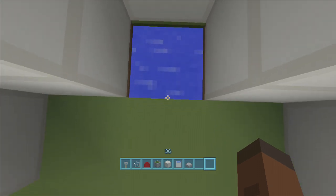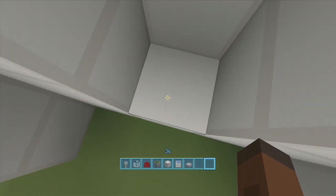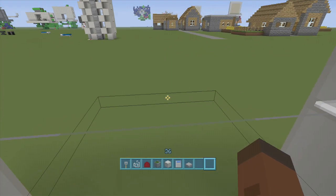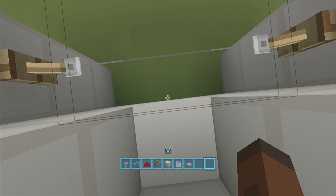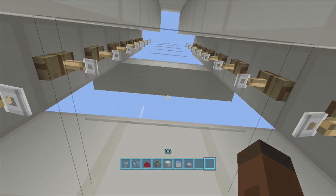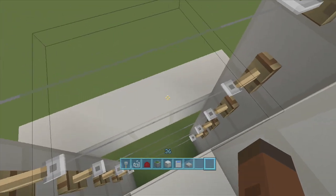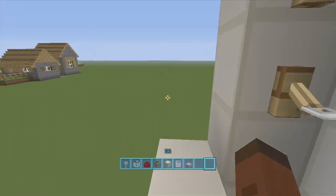All you have to do is stand right here between the water and the block and just jump up. As you can see, a block extends out every time I jump up, so I have a hundred percent control over this thing. Jump up again, another block comes out. Jump up again, another block comes out — and so on. You can see I've got a few rows right here, so you can make this like a multi-floor elevator.